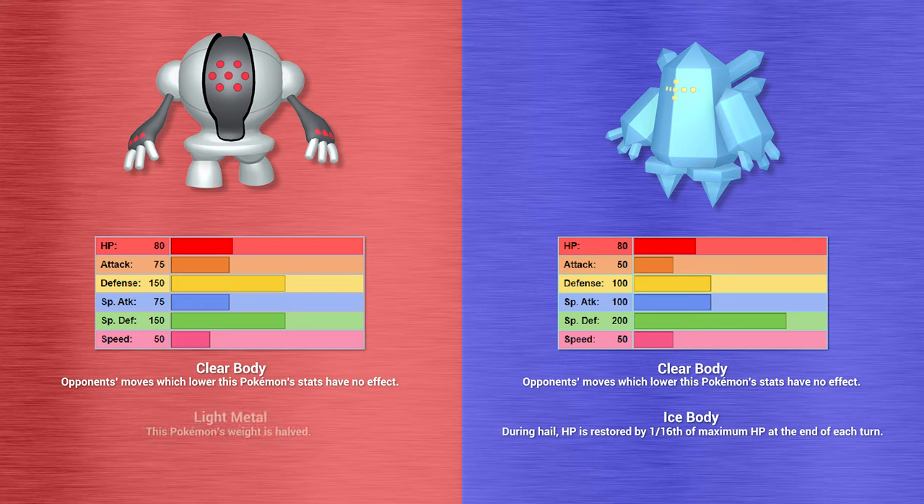Regigigas, being the master of the titans, has much higher base stats than the rest, boasting above-average special attack, excellent speed, HP, defense and special defense, and a massive 160 base physical attack — meaning it can hit like a truck. That said, its only ability is Slow Start, which halves Regigigas' attack and speed for the first 5 turns it's on the field, making it more of a hindrance unless you plan to skill swap it to an opponent via an ally.